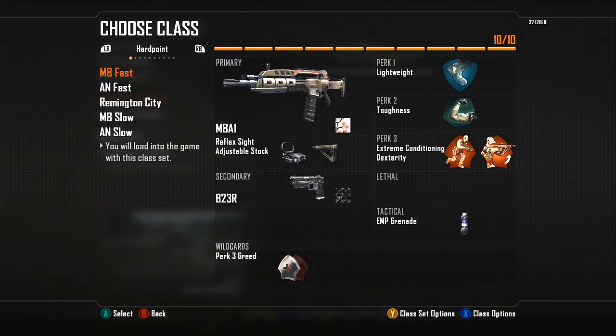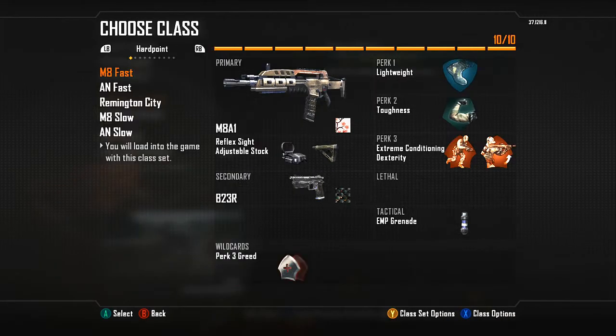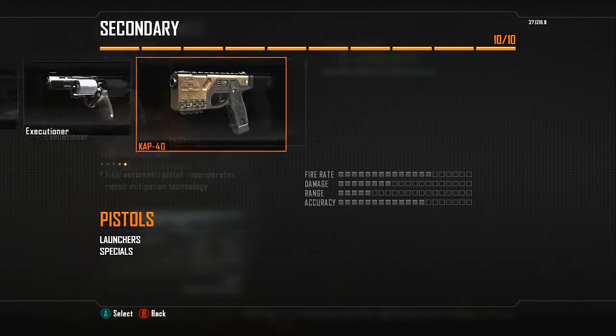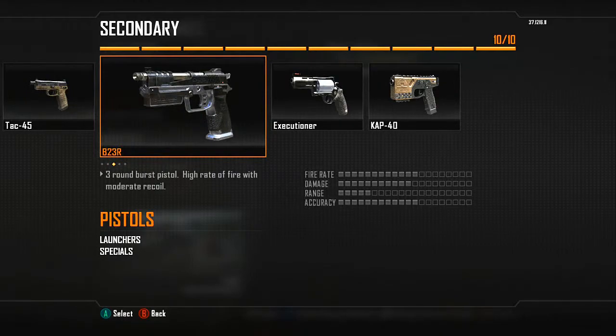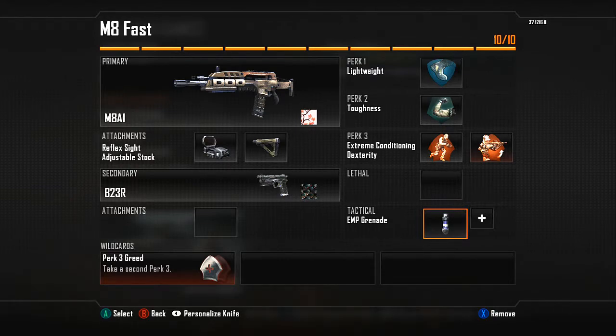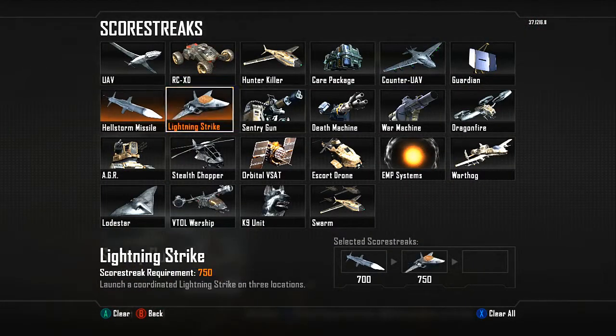My fast classes run Lightweight, Extreme Conditioning, and Toughness — perks that make you move fast. I also run a red dot and Stock. If you do not have Stock on your assault rifles, you are doing it wrong. Since the ban of the KAP-40, the main pistol to use now is the B23R. Some people use the Tac-45, but you'll mostly see the B23R.